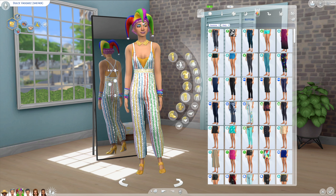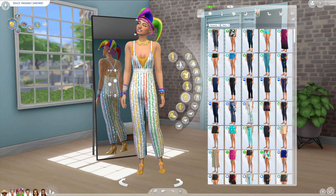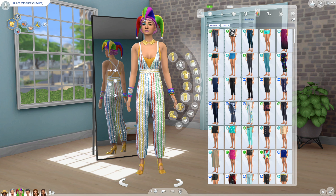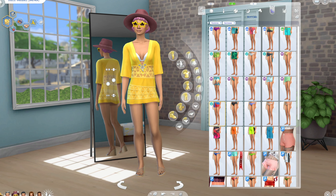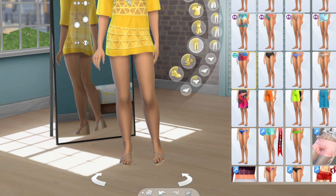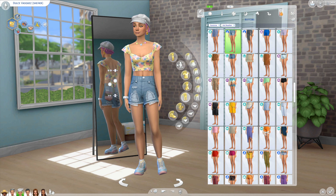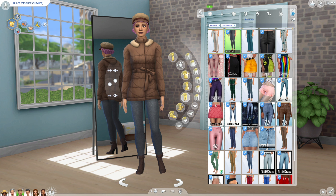Then we have party - which we'll never see, which is such an unfortunate thing. But the makeup is fabulous, the hat's fabulous, everything about this is just fabulous. Swimwear - she has two because one has these star glasses, and the star glasses were with the original sim design so I kept those. Her hot outfit and finally her cold outfit.